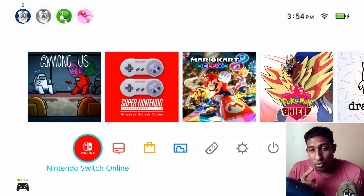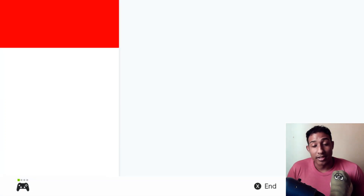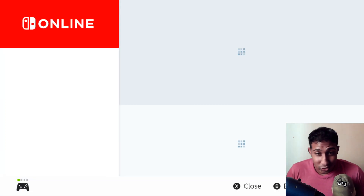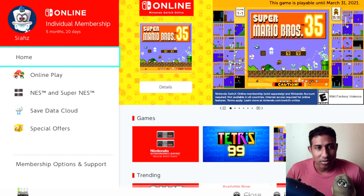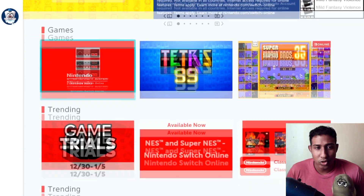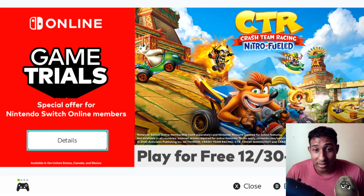So once you get to the home screen, you click on the Nintendo Switch Online tab. You go into your profile, because obviously you have to select a profile to go into it. And after that's done, you go to the home page. You scroll down. You'll see trending. And December 30th.